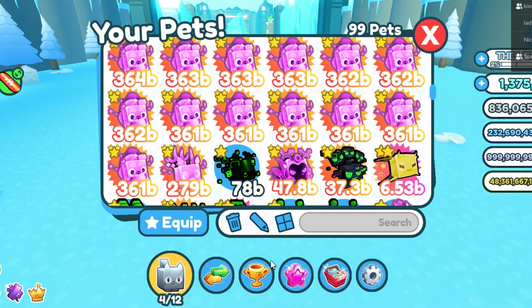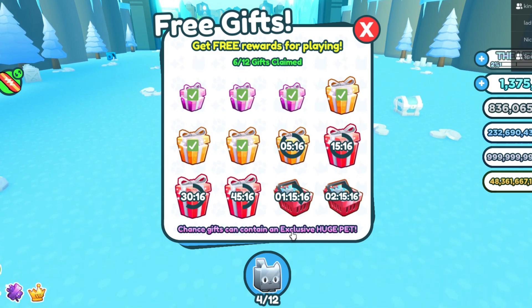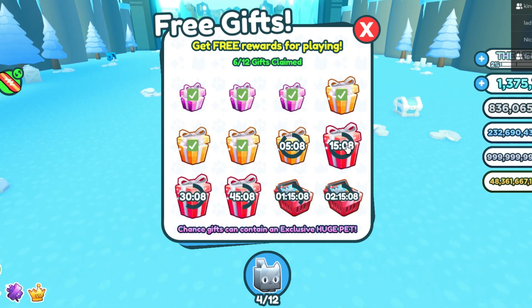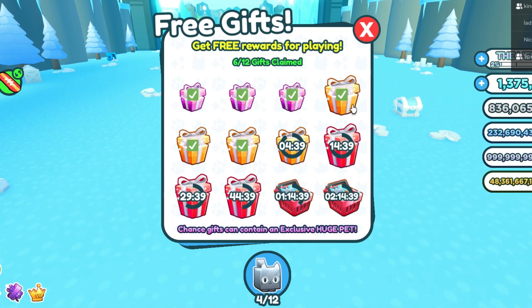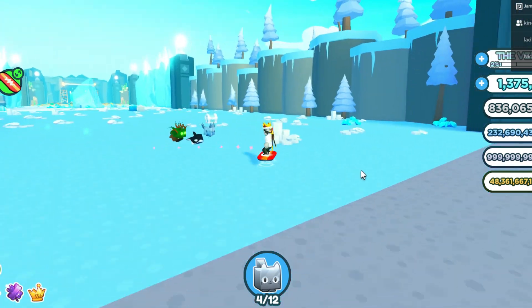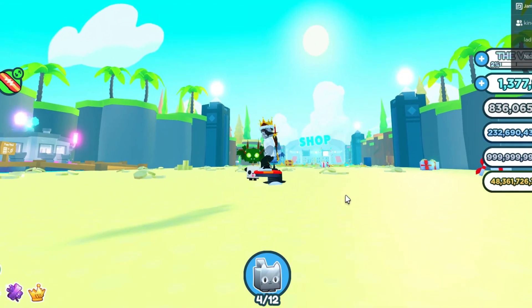That was pretty cool — better than the last one. In five minutes I'll get the next gift, and in 15 minutes I'll start getting these red gifts. I assume the huge pets are in these red chance gifts, but I'm not exactly sure. This is the best way to get an exclusive huge pet for free. All you have to do is play the game, which you're probably already doing. Thank you guys for watching and I will see you on the next video!